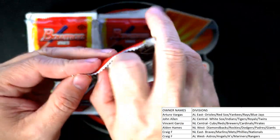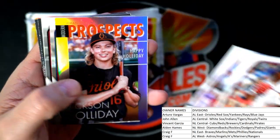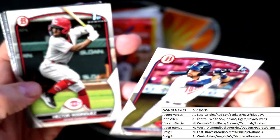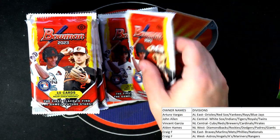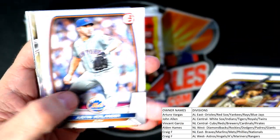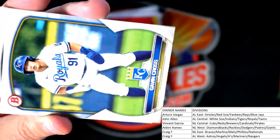Nice one! And we got the prospects — Jackson Holiday — Arturo, you're killing it with the Orioles rookies and prospects! Jace Jung — we pulled him a couple of boxes ago. I remember we pulled the spotlight Jace Jung but can't remember what product. Tattoo, and the spotlight's like one per box. We got number 16 Bowman Scouts Top 100, Robert Hassel — National League East, Craig F, coming out to you.